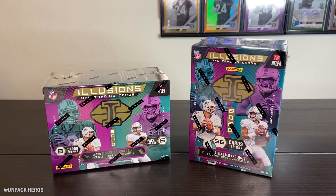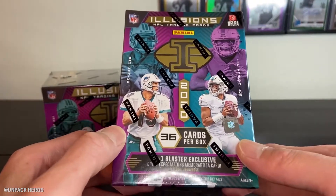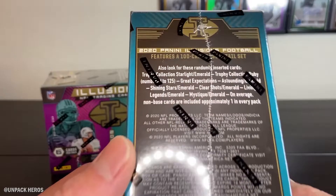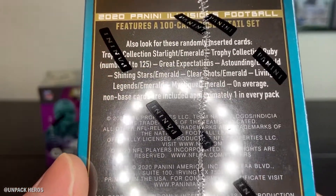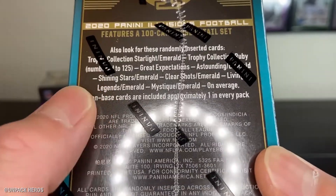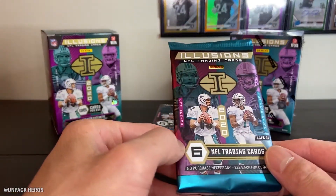Welcome everybody to a brand new video. Today I have the brand new 2020 NFL Football Illusions blasters. Each of these blasters retails for $21.99 at Walmart and they are Walmart exclusives, so you can only find them there. With each blaster we are guaranteed one mem card. Let's take a quick look at what we can hit. The variety of cards is pretty limited for a blaster, but you are able to hit the Starlight in there.